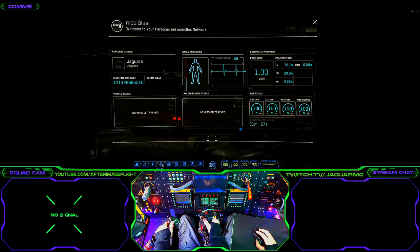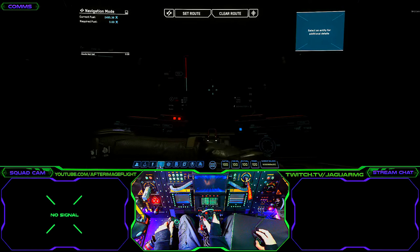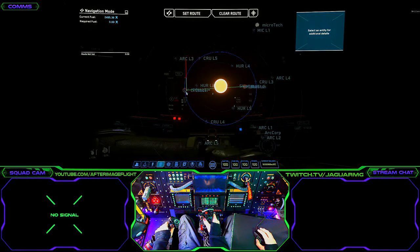We can do this all nice and relaxed. We're going to go into our MobiGlass and plot the route to the rest stop. We'll open up the star map here and zoom all the way out.